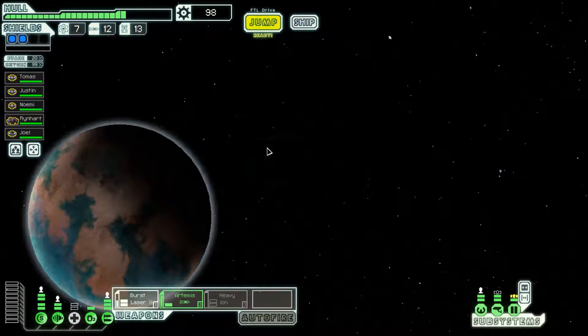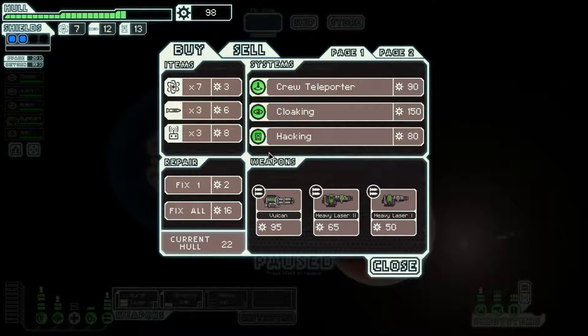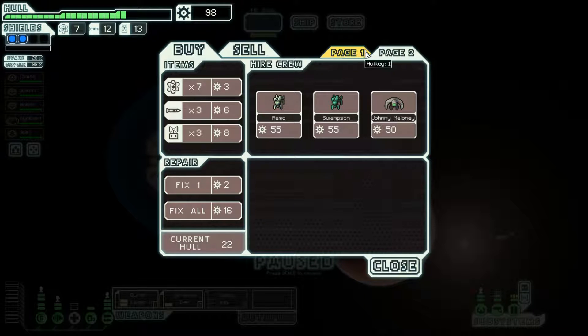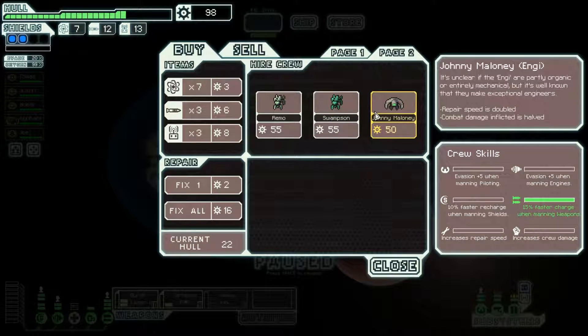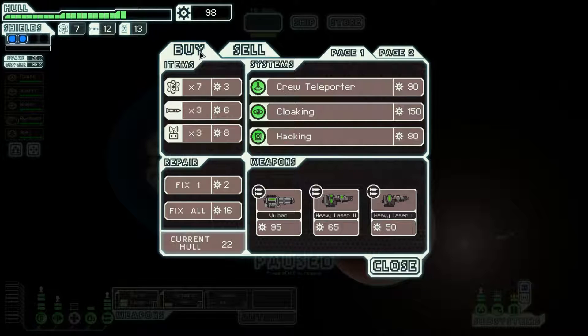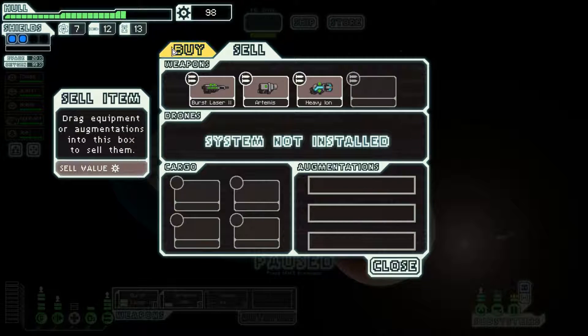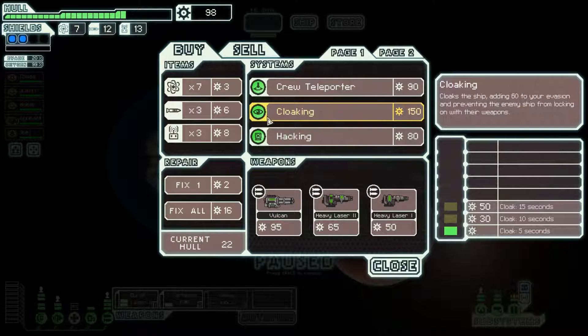I feel like these auto scout ships are sometimes freebies — here's some free scrap and an easy encounter. If you have an achievement like 'kill an enemy ship really quickly,' you can probably get it on these shieldless auto scout ships as long as you have the necessary equipment. 98 scrap — going to go to the store. Either buy a weapon, sell the heavy ion, or buy some crew. There's a Vulcan here which is wonderful.